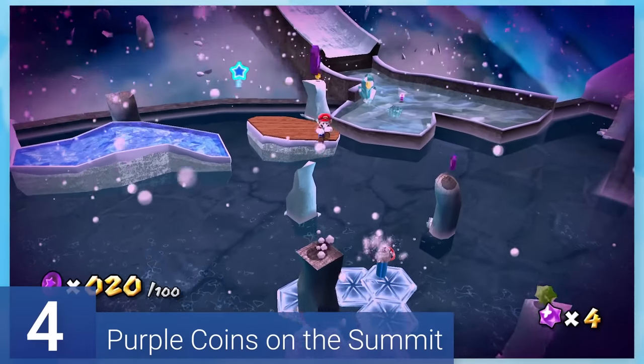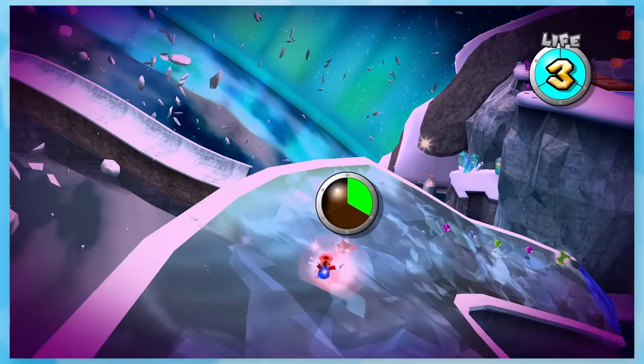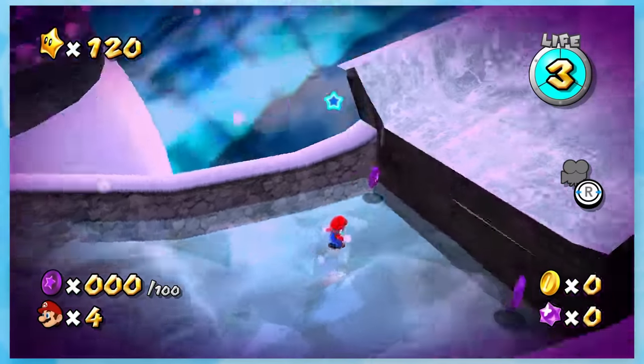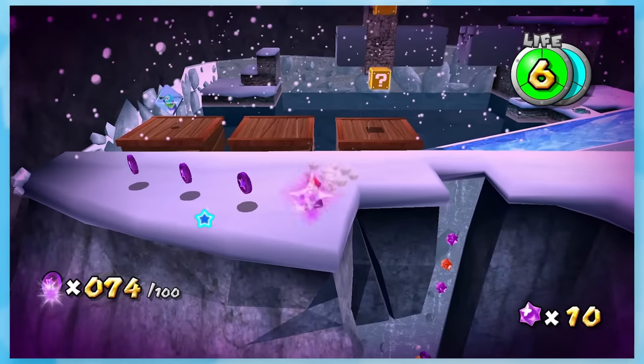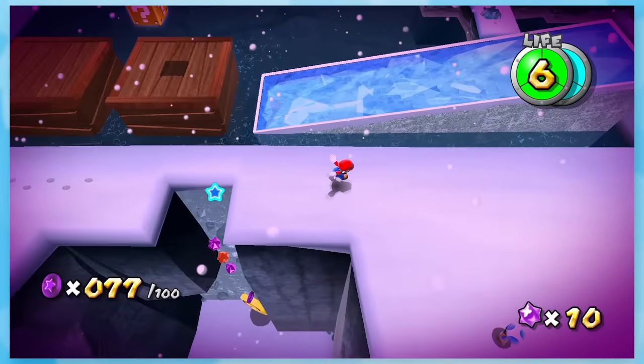4: Purple Coins on the Summit. Like the other two I just talked about, there's a lot of well hidden coins to find here. And some of these are pure evil, like right behind this slope that nobody would ever think to look at. It's more difficult simply because you're running on ice the entire time — it always feels like you're going to slip up somewhere.